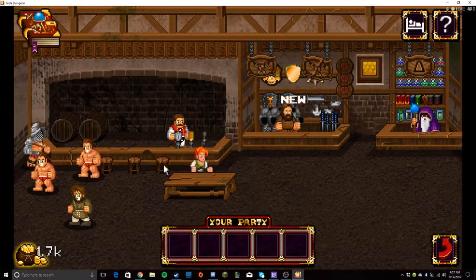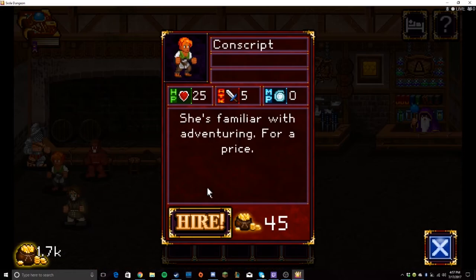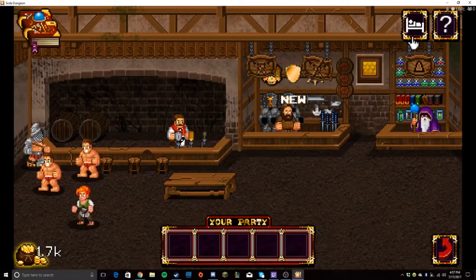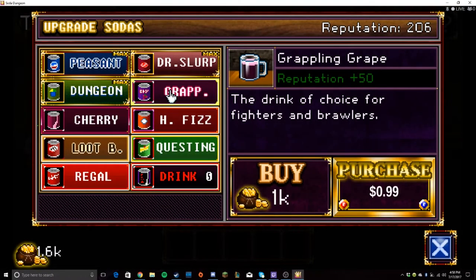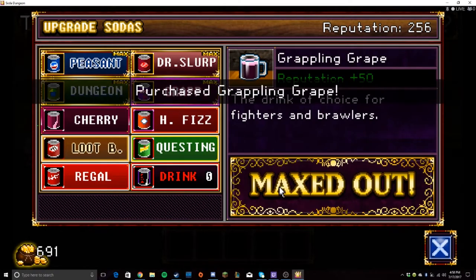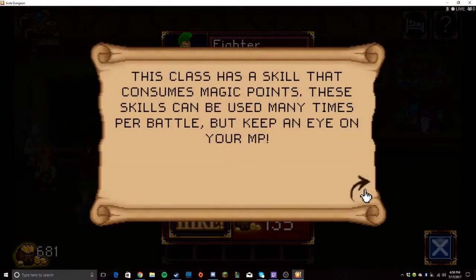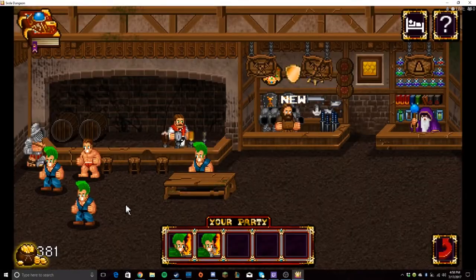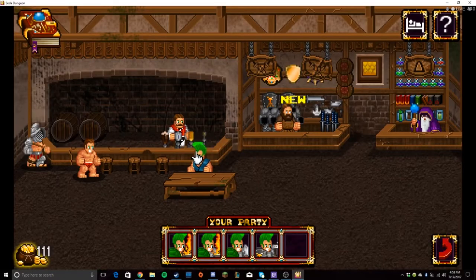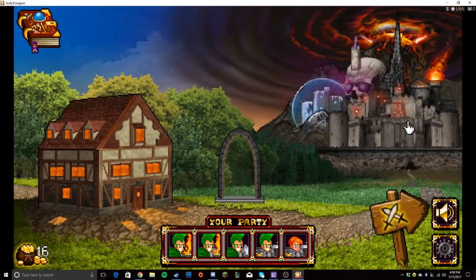Let's get into our tavern real quick and look for some new patrons. We bought that and so now let's see if we can get a couple more of them here. We don't have enough — here we go. Let's go into the dungeon.